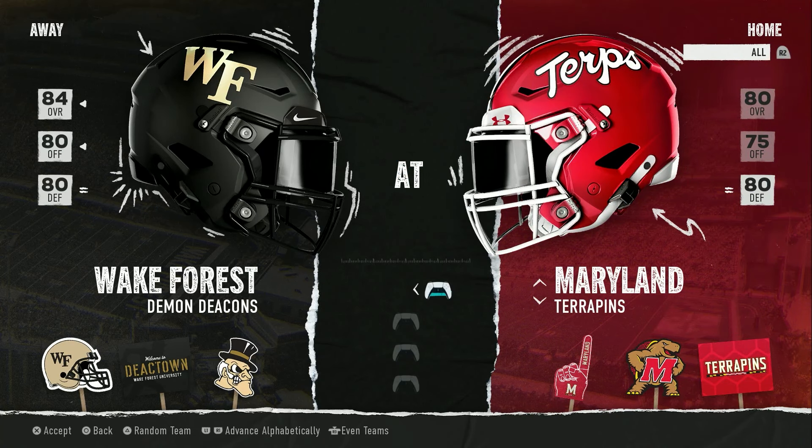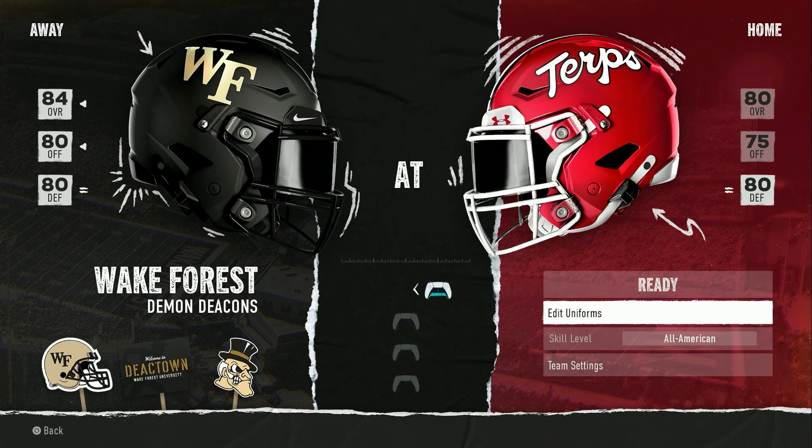Number three: the Maryland Terrapins. Maryland is 80 overall, 75 offense, 80 defense — not great. They need some help, they need a new coach to come in and put the boys to work. Get people to fear the turtle again, like the Sean Merriman days, Torrey Jackson, Stefon Diggs. Some unique team names in this list — the Chanticleers, the Horned Frogs, the Terrapins.